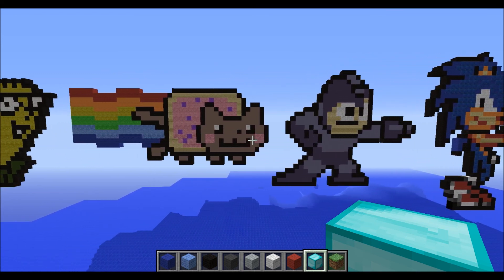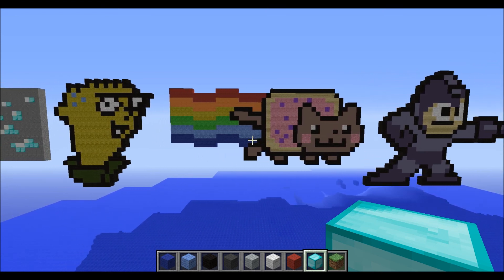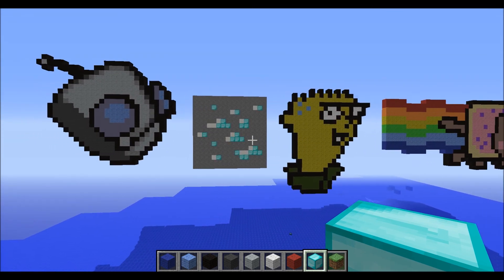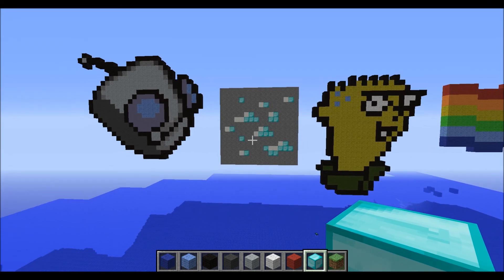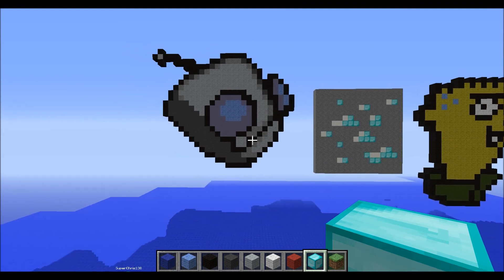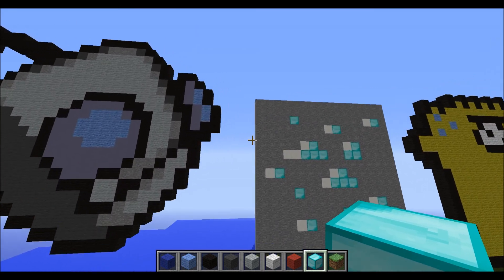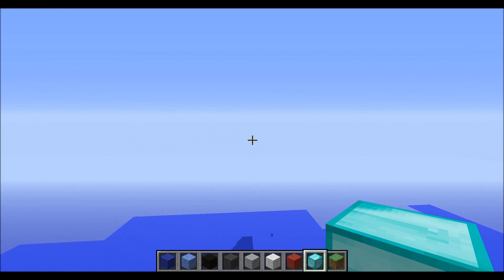The color is weird — I used stained clay, I should have used wool. Here's Ed — what's up, Ed. A diamond ore. We actually took more time than you would expect making this. And then currently in progress: Gur from Invader Zim.